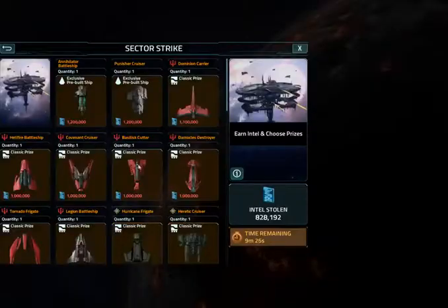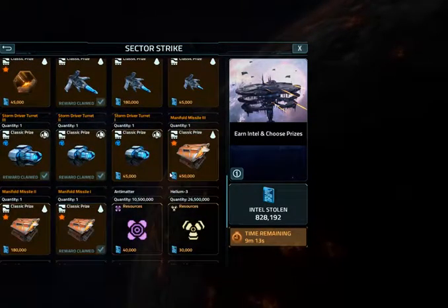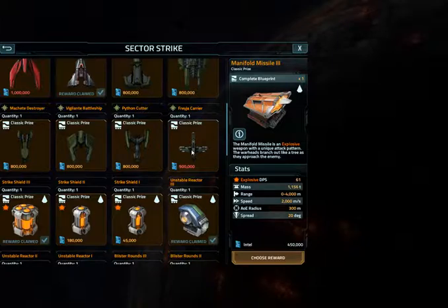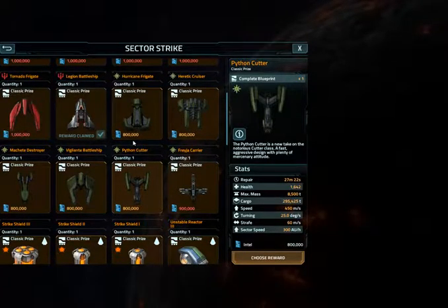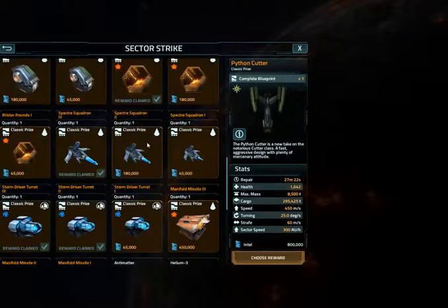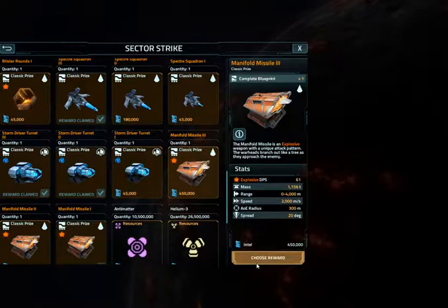What can I do with 800,000 points? Manifold Missiles — I said I would do that, and I just might. But I also just might do Python Cutter. It's a little retro. That's a good question, and I've got a few minutes. Python Cutter... yeah, that's a little retro. I don't know.